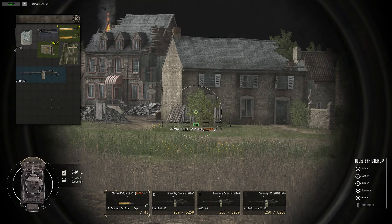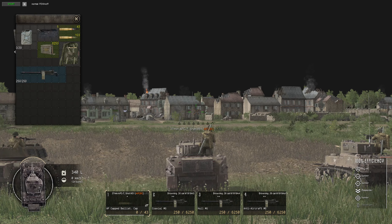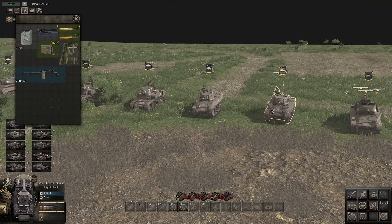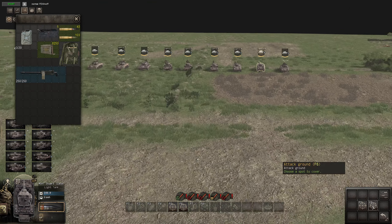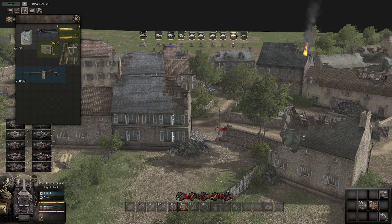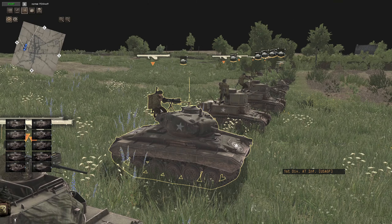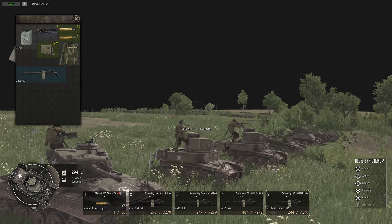The 37mm gun is pretty quick-reloading so it can pump out rounds quickly. The Stuart is a good light support tank — cool looking, and I do like it. It does lack any kind of smoke screen, but it's quite nimble with a speed of around 58. The gun range is about 170. The Stuart is a solid tank choice, and you can have a man on the back with a .30 calibre, which is fantastic — shame it's not a .50, but still pretty good.